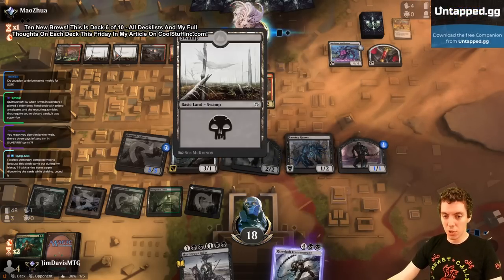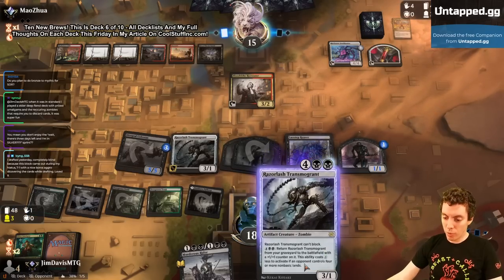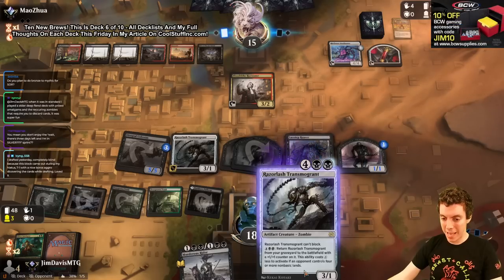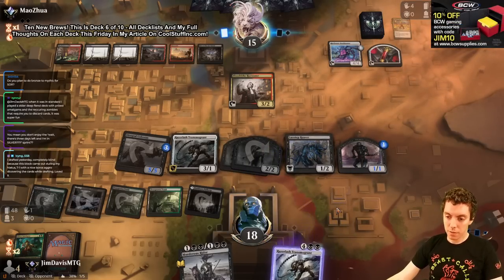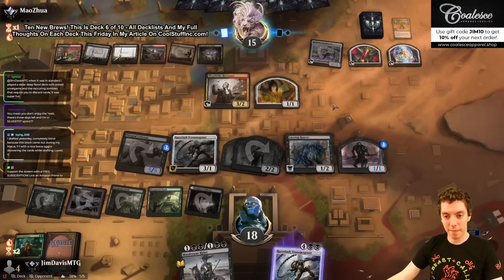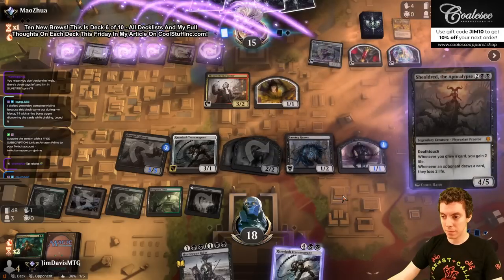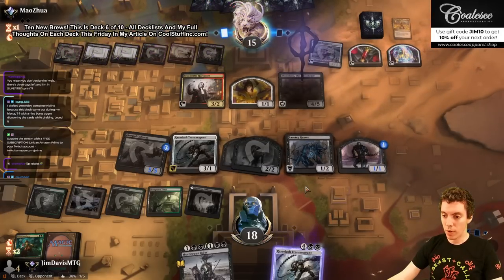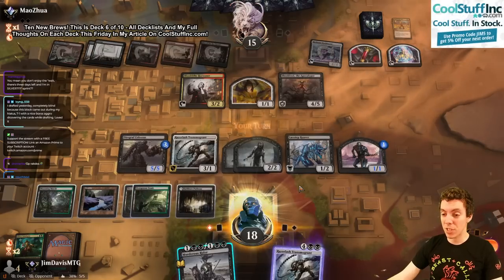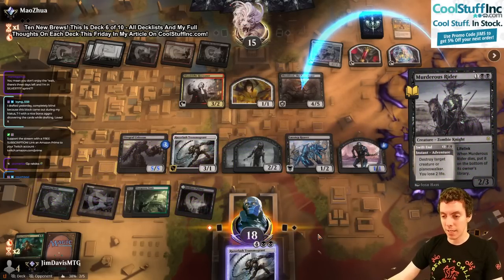That seems so hard — this Rakdos deck has six lands in play and three basics. We need four non-basics for our opponent to make this thing into a two-mana recursion engine. We draw a land and bring it back anyway — mostly happy. Main phase Bankbuster! And we should destroy that — wouldn't it be a damn shame if something happened to that? Get off my plane, get the hell out of here!